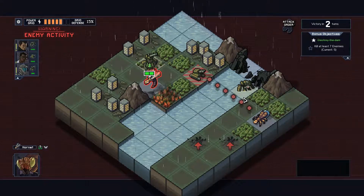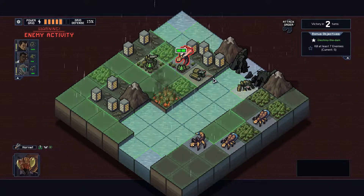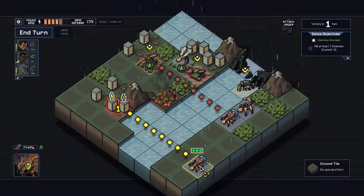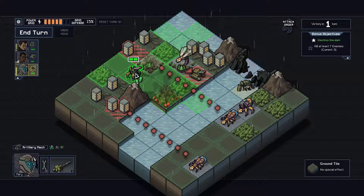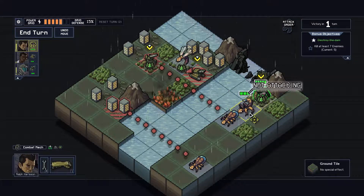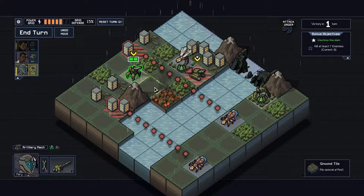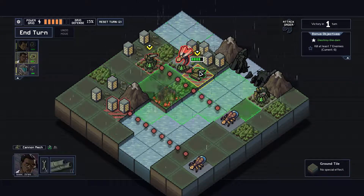I need to kill two more enemies, which I can do on this next turn. I think we can do this pretty easy. As long as that shot doesn't go through - I need to get rid of that guy. I need to knock him away somehow and I can't move him that far, but I can move this guy there. So what if I do this - that gets rid of that guy. That's not gonna work. Would he even be able to move that far? I don't think he can.